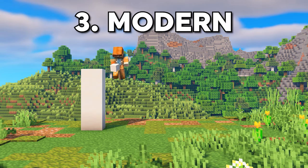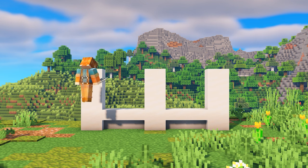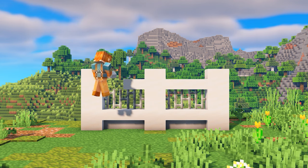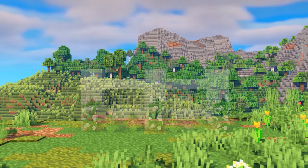Modern walls are super fun to make. I typically stick to a neutral color palette, so in this case I used smooth quartz, and then to add a little bit of interest, I'm using some iron gates, which work well since we can see through them. And I thought this wall could use a bit more detail, so I added some flowers and ferns, which just tied everything together.